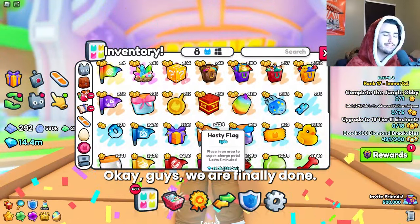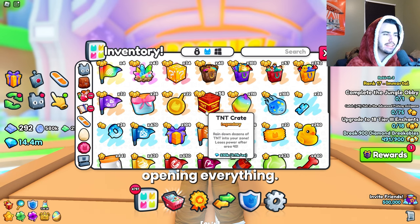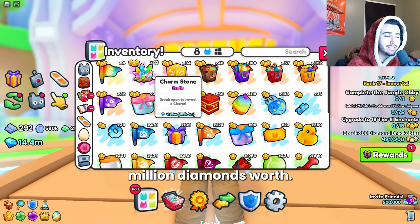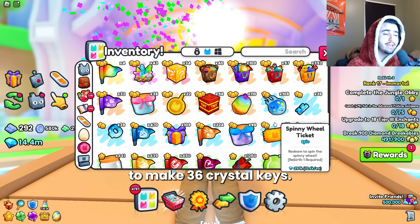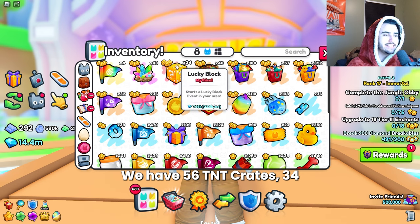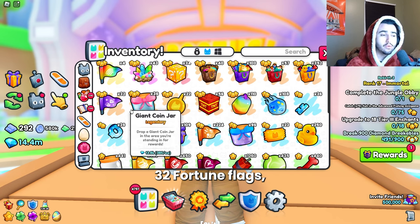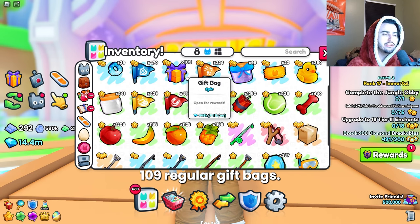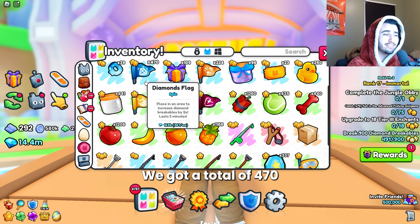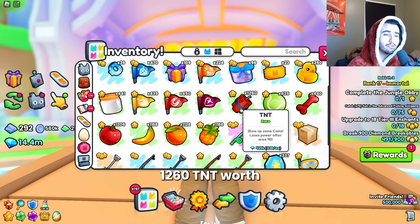Okay guys, we are finally done. This is the final inventory that we have after opening everything. Off the bat, we have 43 charmstones totaling 4.5 million diamonds worth. We also have enough parts to make 36 crystal keys, which is pretty significant. We have 56 TNT crates, 34 lucky blocks worth 766k, 32 fortune flags, 109 regular gift bags — you guys know I'm going to open those after the video. We got a total of 470 diamond flags, so that is a lot. We got 1,260 TNT worth 425k.